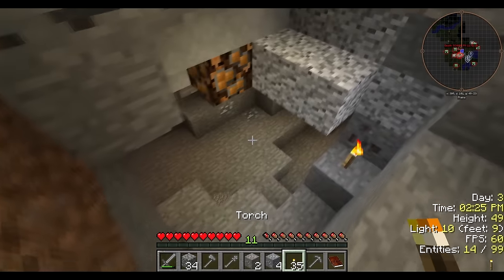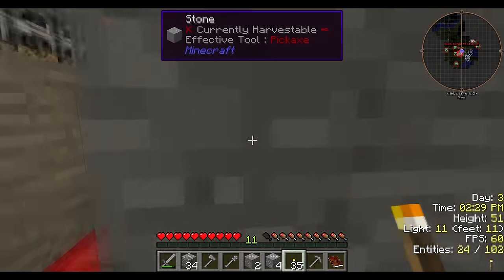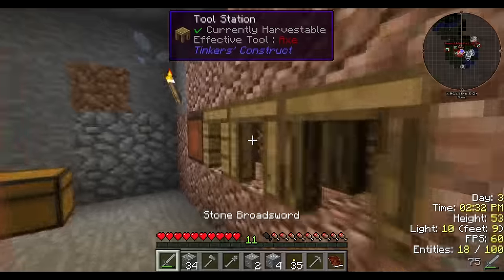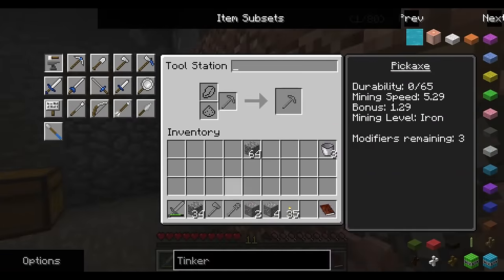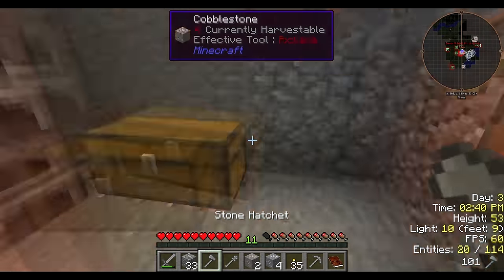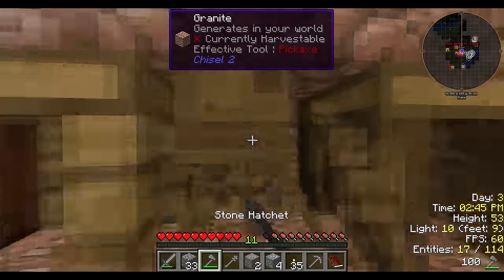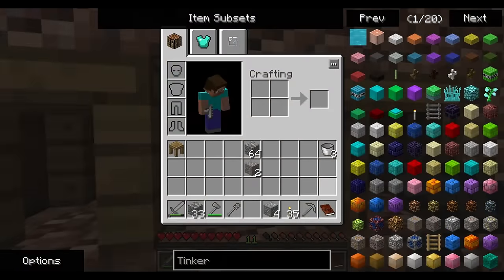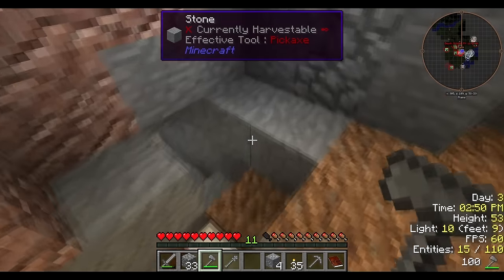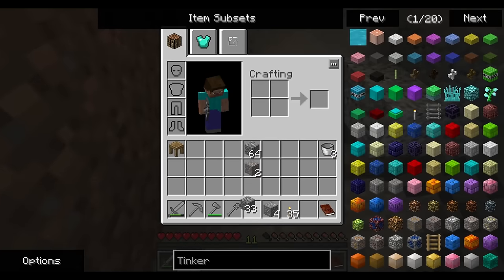I actually think I found a cave! That's actually a good thing — if I found a cave, we can go exploring. I mixed like 72 words together there. I'll just grab this tool station rather than having to carry one around with me.